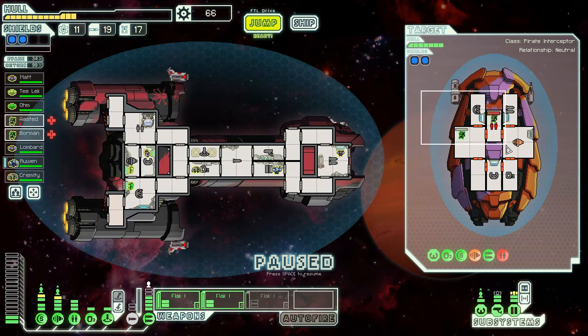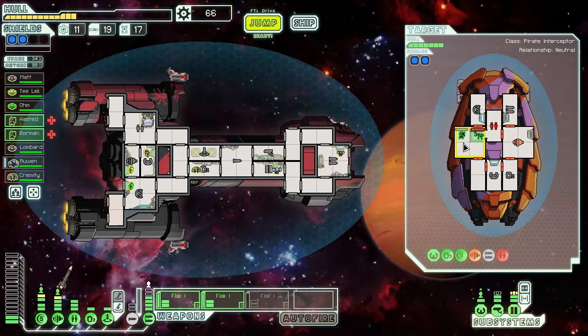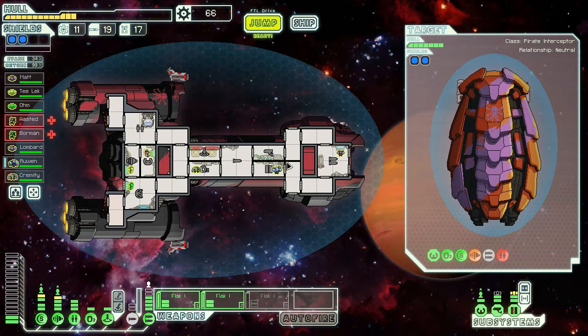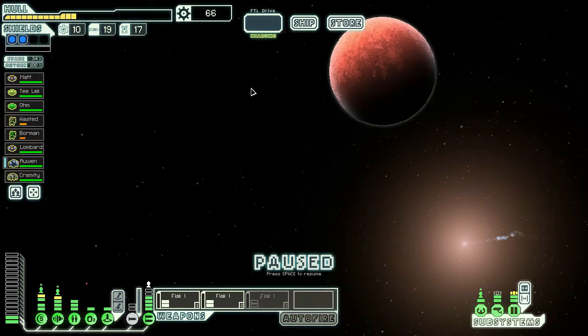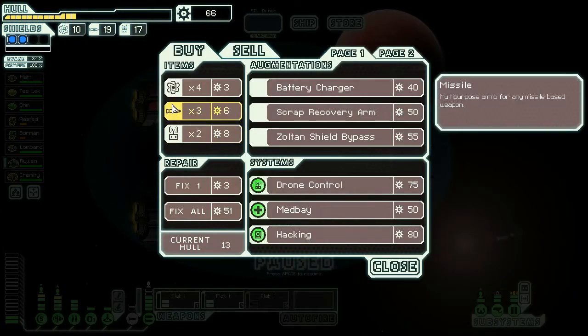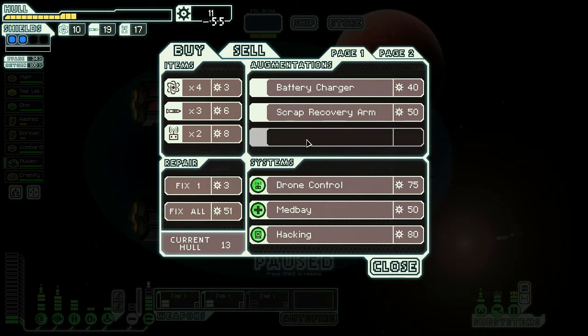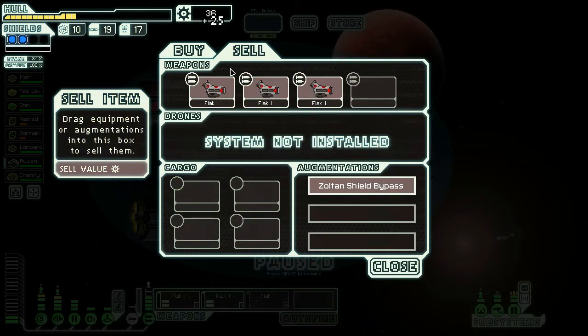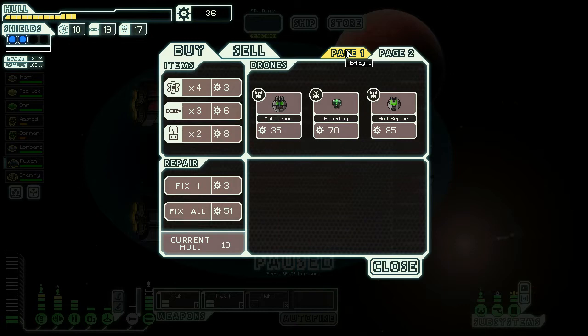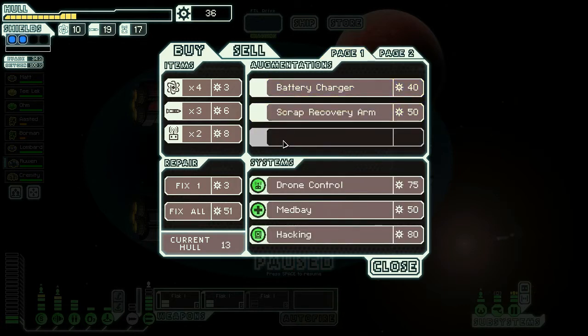We killed everybody and my mantis are in poor health, but they managed to kill everybody. And that random-ass missile — good thing it missed. Let's see what we have in the store. We've got a Zoltan Shield Bypass — that is essential for what I want to do with a boarding crew for the Rebel Flagship. That is a big purchase. My hull's not up to scratch so I'll have that repaired, and I'm a little low on fuel so I'll add some fuel as well.